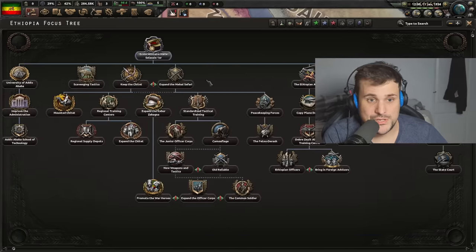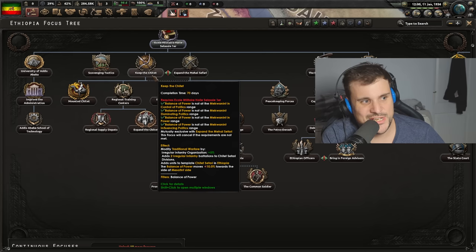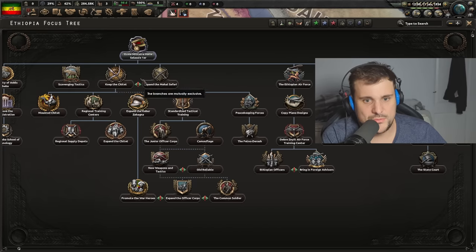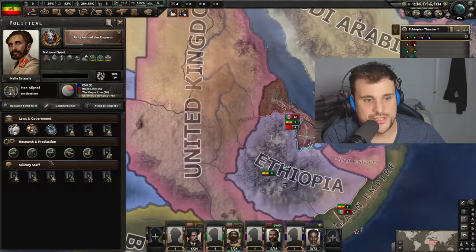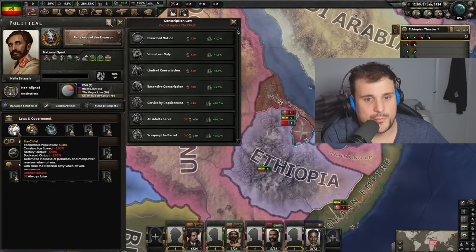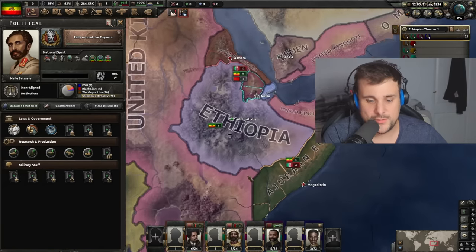Your army is militia-based as well. You can get cool bonuses for the militia, but if you want to reform and become a normal army you can go for this focus which gives you the regular system. You get a conscription law which suffers from some penalties but gives a nice boost of conscription at 4.5%. If you want more conscription and to get away from those penalties, you have to reform your armed forces.